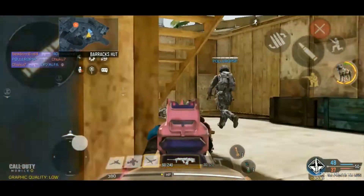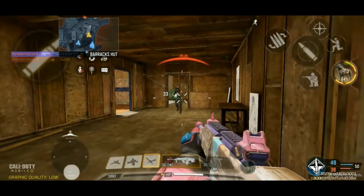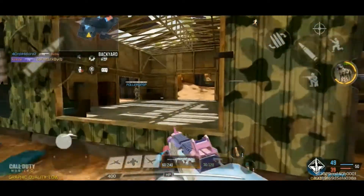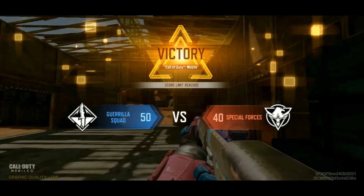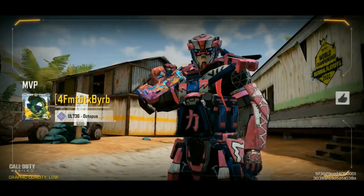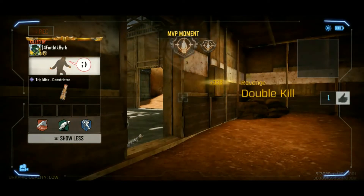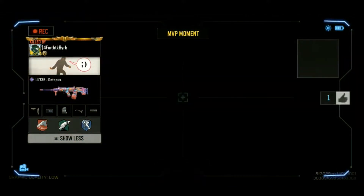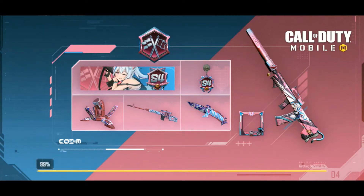I didn't extend the base range at all, but I reduced the recoil enough that I seem to be able to hit shots from range — that's fun. Turnaround shot attempt, but I lost the hipfire. Maybe I should increase the hipfire, but I didn't build out the range. It seems like I can hit my shots from range though. MVP again! I went on that 10 kill streak. I'm glad they showed that trip mine kill — that was a nice one.